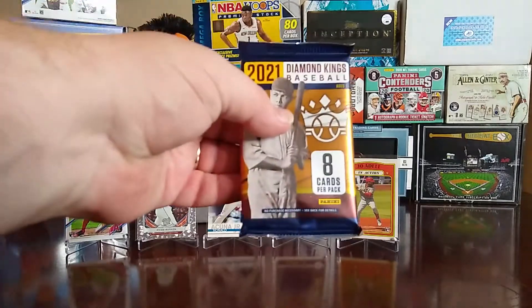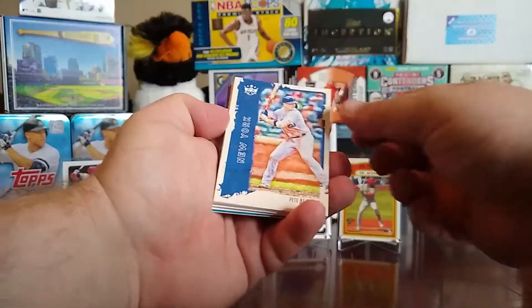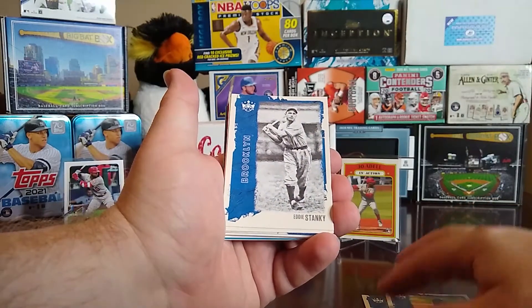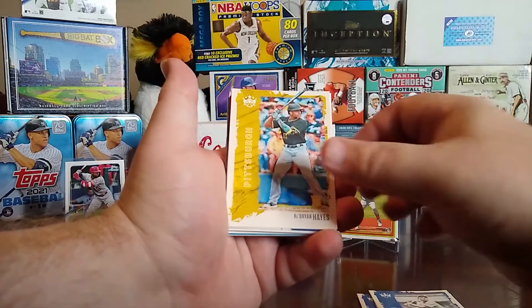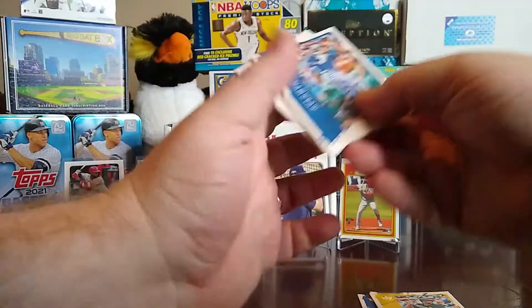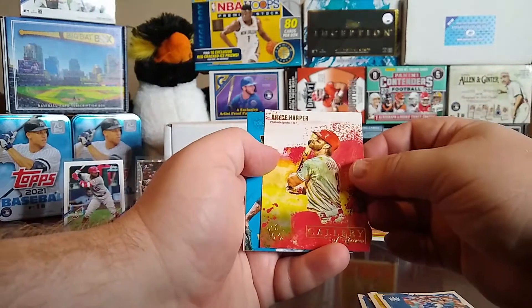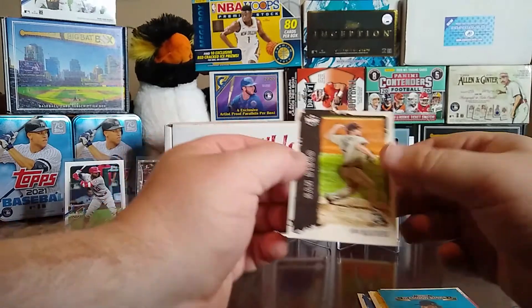And the last pack is 2021 Diamond Kings — I haven't been able to open any Diamond Kings yet so this will be decent. We have a Pete Alonso, a rookie of Christian Abier, Eddie Stanky, Ke'Bryan Hayes, a Freddie Freeman, a spacer, a Gallery of Stars Bryce Harper, a Deivi Garcia Diamond Kings card, and a Ryan Weathers rookie card.